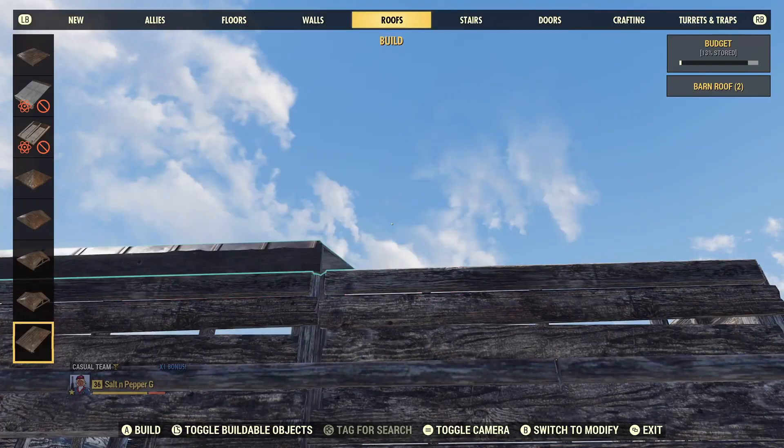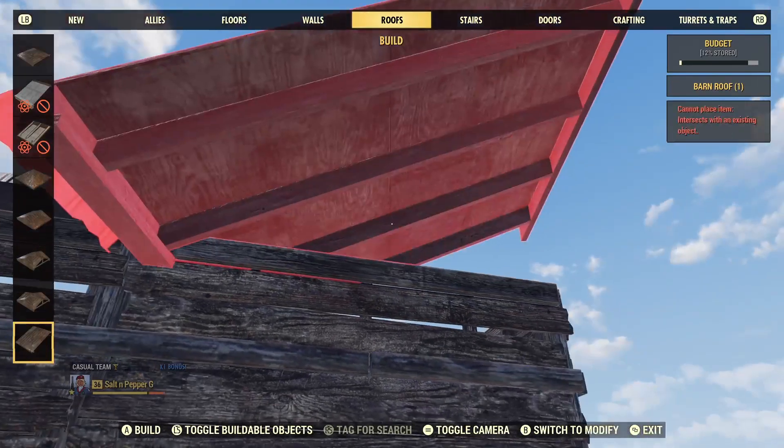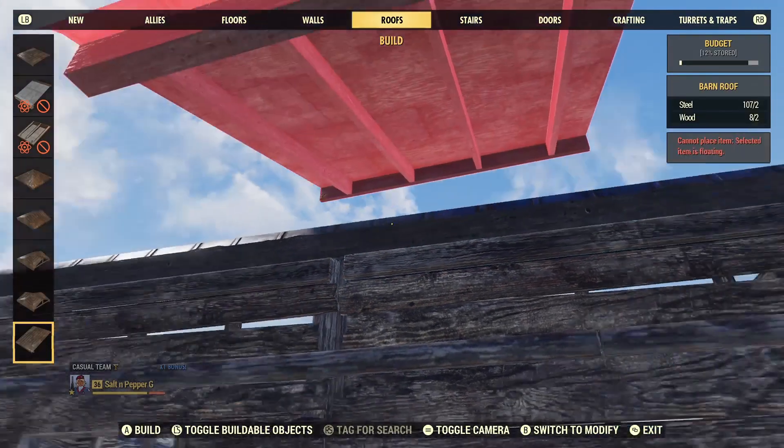Now to throw up the roof. I will just use the barn roof and top arch walls to close the sides.